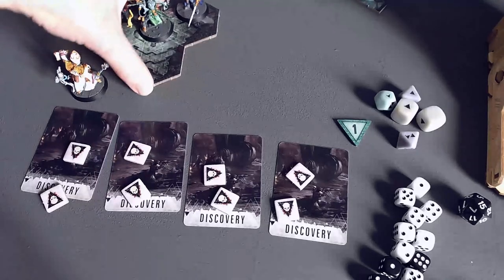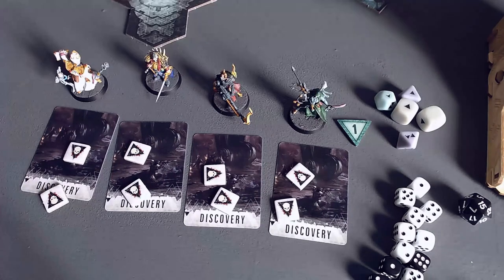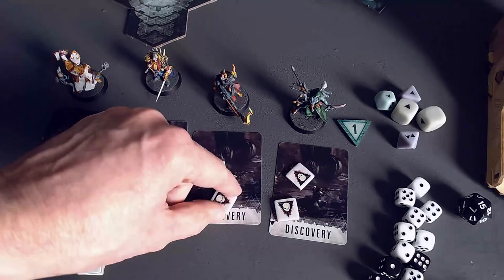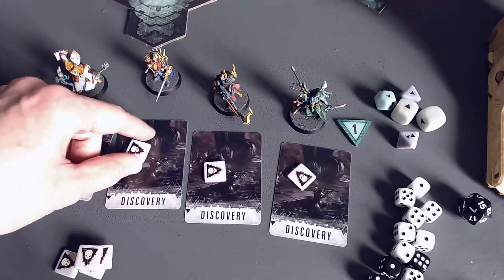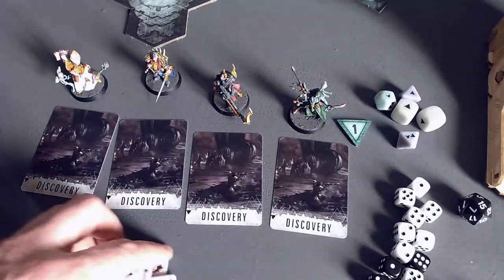So we'll just line up the characters here: Taddeus, Janus, Pius, and Amelin. According to this challenge, we cycle through the player characters and you can remove a counter or take a card. Keep doing this in the same order until a card is taken. Taddeus — remove a counter. Janus — remove a counter. Pius — remove a counter. Amelin — remove a counter. Taddeus — remove a counter. Janus — remove a counter. Pius — remove a counter. Amelin — remove a counter. Okay, there are no more counters.